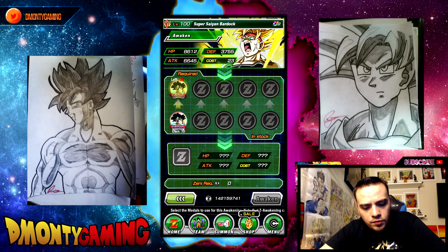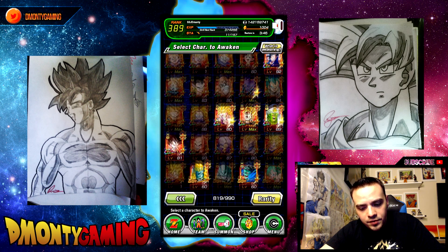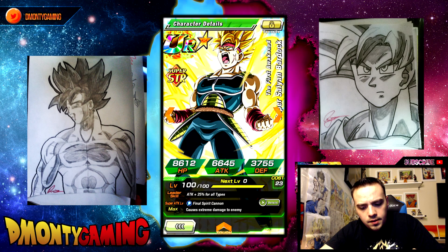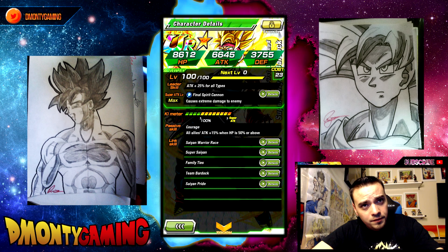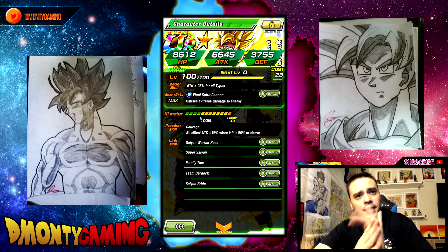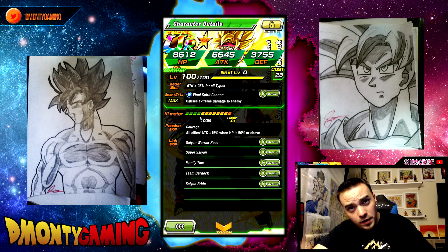The strength one — you guys gotta see this, this is one of the biggest Dokkan Awakenings you've ever seen in Dokkan Battle. The way this card started out: Super Saiyan 1. All allies attack plus 15% when HP is 50% or above. Not very good at all — 15% is like one key link, not very optimal whatsoever. Saiyan Pride, Team Bardock, Family Tree, Super Saiyan, Saiyan Warrior Race. Back in the day his links were very good and his card was very strong, but he's falling off very quick.